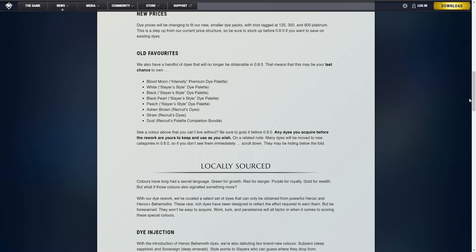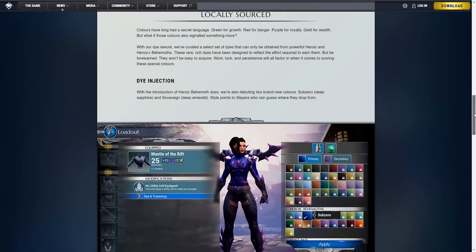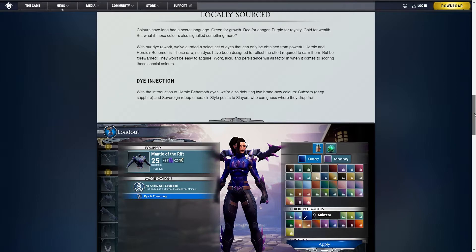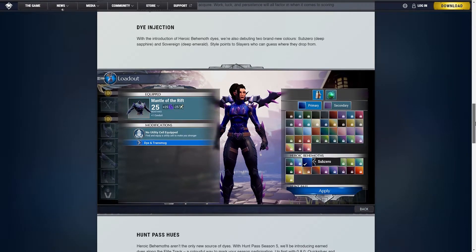With the new patch, some dice will also be obtainable only through Heroic and Heroic Plus behemoths. This is great news since you'll have a way to obtain cosmetics through gameplay rather than with real life money. You'll start getting more rewards for playing the game and spending time in it, which is exciting and awesome. This is a step in a good direction, and I want to give a thumbs up to Phoenix Labs for this. Even if the dice will be hard to acquire and depend on luck, it is still a great change to the game.